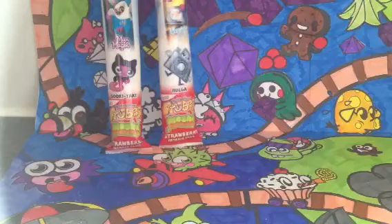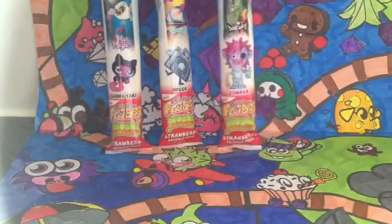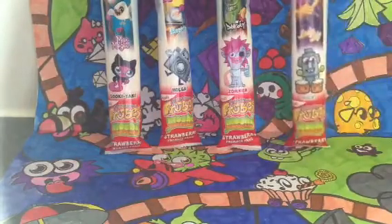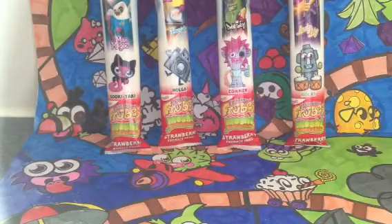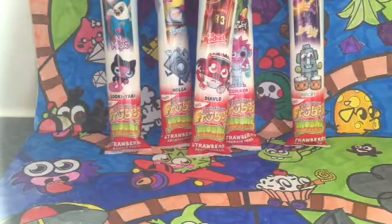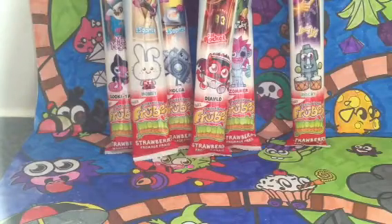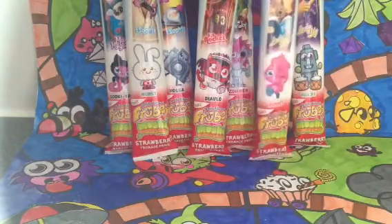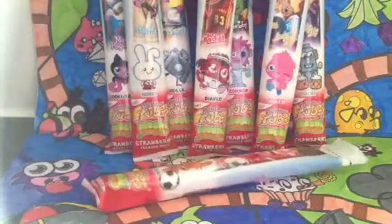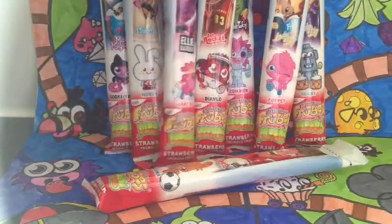We have a Holger. We have a Zoma — they are actually monsters as well. We have a Rocky playing some drums. We have a Diablo in his sports outfit. We have a Honey, which is adorable. We have a Poppet. We have a Katsuma. And the last one of the pack — it's Gracie!